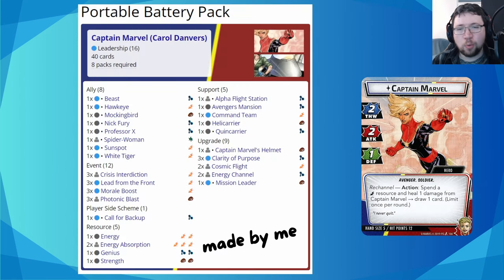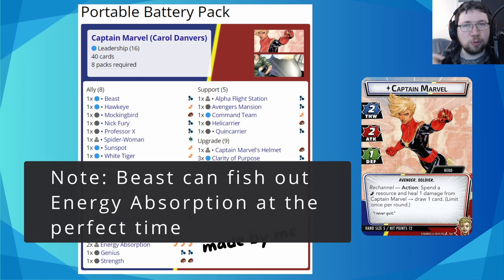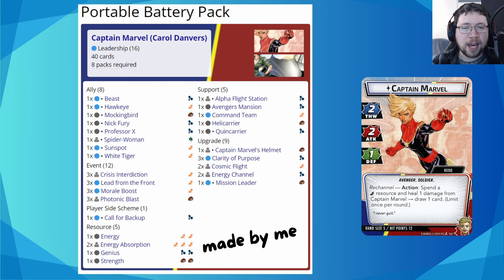We've got a few other tools, like Command Team, which we can use with Nick Fury or Professor X, but also other players' allies. Most of the allies are three cost or above to make sure Energy Absorption has good targets, since a lot of the other cards are quite cheap. The usual Avengers Mansion and Helicarrier, which we can use on other people, along with her alter ego ability, to keep giving them cards and support them. The deck is called Portable Battery Pack — it's not the most powerful one. I'd look to the Avengers Leadership deck from Deadwolf if you really want to decimate villains, but this is a very fun, different way to play in multiplayer.